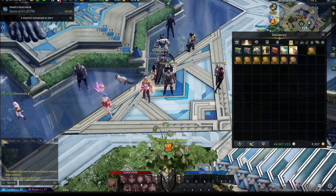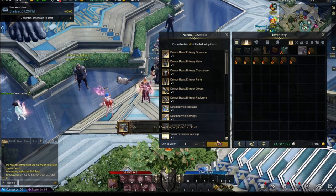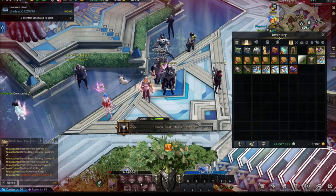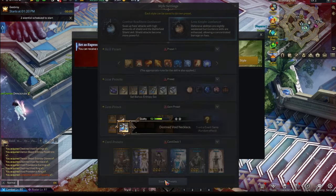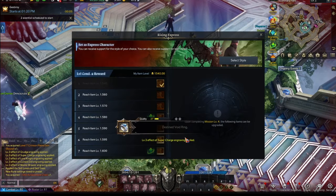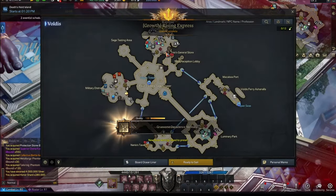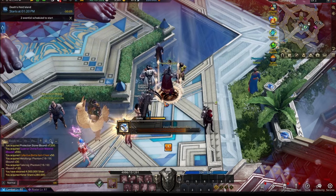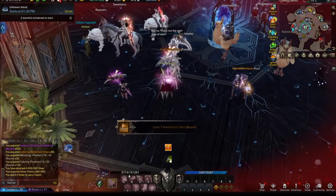This is a speed run, so skip the runes, get the gear, equip the gear — bop bop bop. Nobody cares about the accessories. You want to redeem the Rising Express, choose Lone Knight or whatever — it doesn't matter. I chose Gunlancer because it's a good chaos dungeon clear. Open up the mats, then immediately go to the tripod, and then you're in — speed run, speed run, go go go.